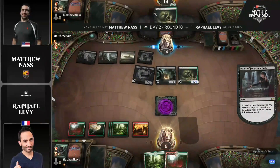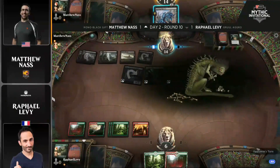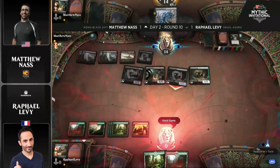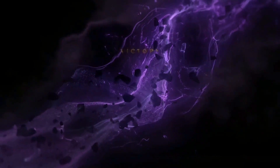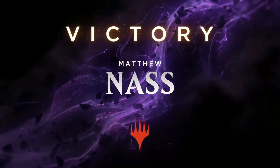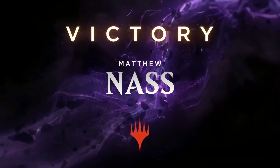It looks like the Phyrexian Tower was already used — the Tower could have been used to take out the Priest, but it's a little too late for that. Nass is going to activate anyway. Is it still lethal? Yes, I think it still is because of the two life lost. That's going to be a swing in for six against Raph Levy and his two lands, and that is victory for Matt Nass. It comes back to a couple things: Nass was on a Mulligan to five, but he came back in a very meaningful way with Cryptbreaker into a top-deck Lazatep Reaver, which allowed him to draw a card because he had three zombies.